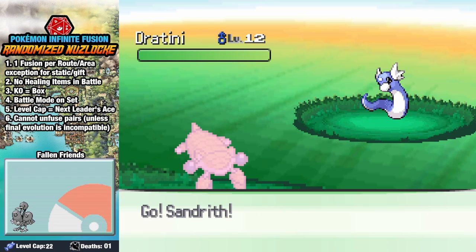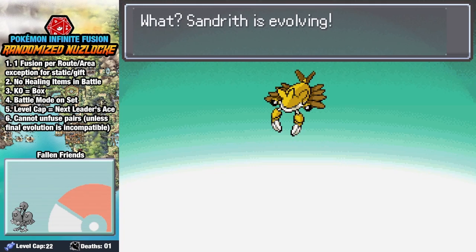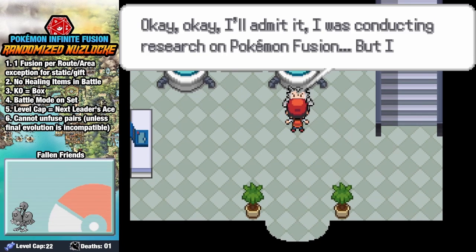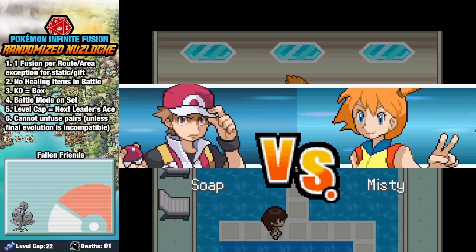On Route 24, we grab ourselves a Jatini as well as an Ambipom Fusion. Our Sanryth evolves into a slightly larger Sanryth, and you know what else is random? This dude fusing himself with a Pokemon! He realizes his mistake, we help him out, and he gives us some cruise tickets as a reward. Misty loves ghosts in this universe, and she plans on haunting our dreams.